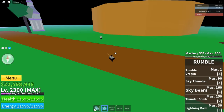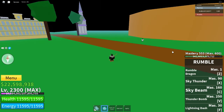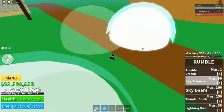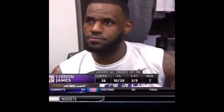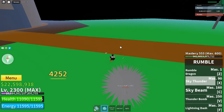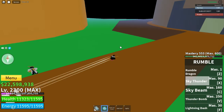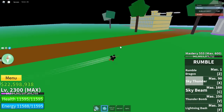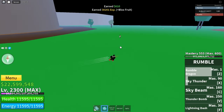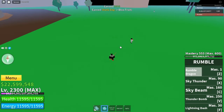Next move we got is Sky Thunder. I think that's close range — there we go! Oh my god, 4200 damage! We gotta do PVP with this man. Let's kill him — there we go. The next move we got is Sky Beam.